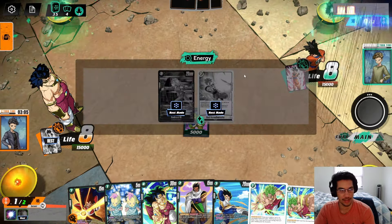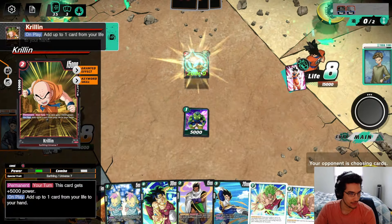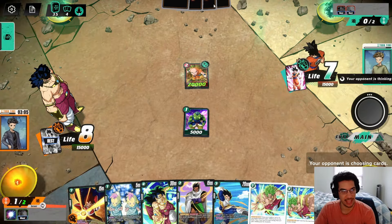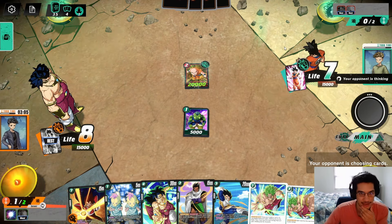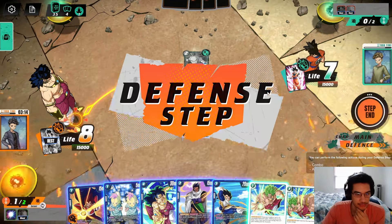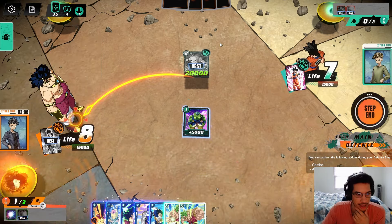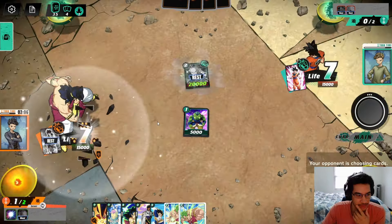The opponent charges another card and plays Krillin. Krillin gets an additional 5K power and lets the opponent add a card from their life — so they go down to seven life. And it's okay to take your own life because you're trying to go down low enough to awaken your leader. So we're going to take this one and go down to seven ourselves.